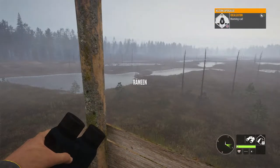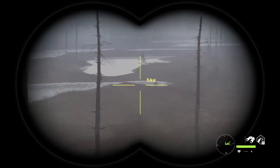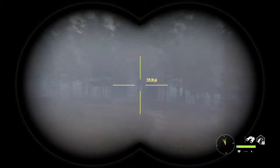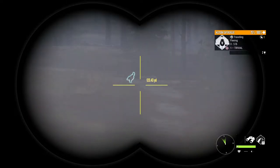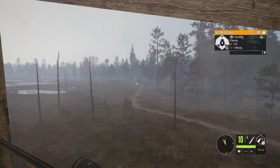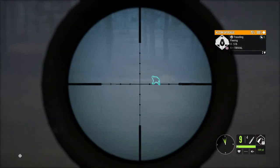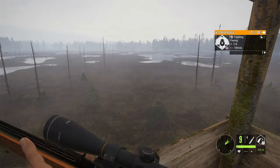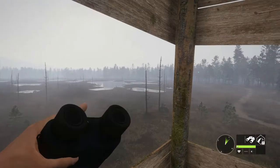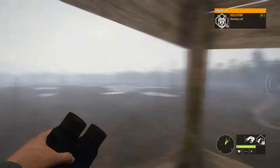We do have a capercaillie over there. It's really hard to see when it's foggy. It's a female and she's already fleeing — we'll see if we can hit it with the .22. That was really close, but we didn't get it. Let's see if we can find some whitetail, which is what we're out looking for.